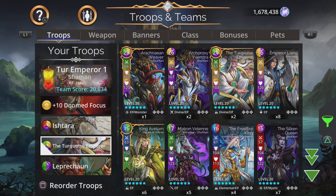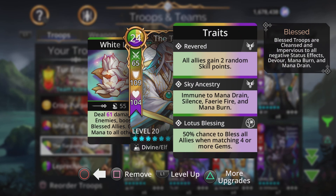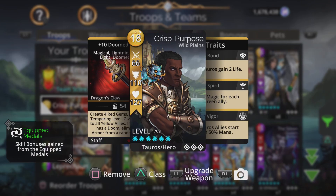The first team focuses on the Turquoise Emperor's ability to bless allies when matching four or more gems — the Lotus Blessing, a 50% chance. This makes the troop capable of giving almost a perpetual cleanse to the entire team. That bless stays around until the troop does some type of action — casts a spell or matches a skull if it's in the first slot. The troop will stay blessed unless it gets cursed or an enemy has banishment.